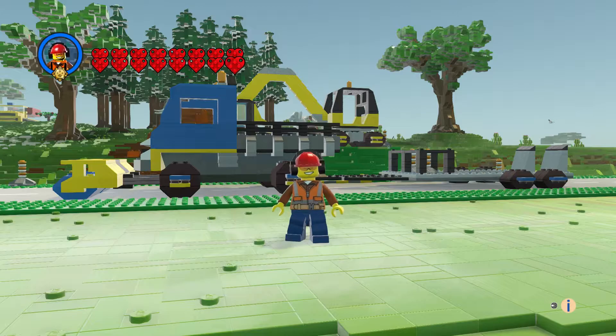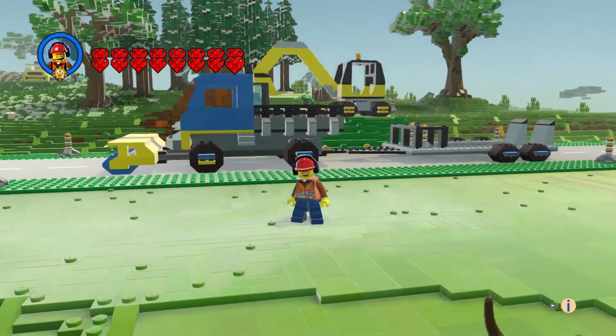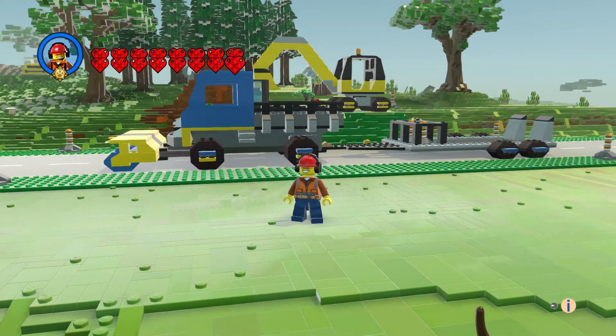Hi everyone, welcome to another episode of Custom Creations. I'm SharkDuck75, and this is the Sweeper and Excavator set. It's a real set — you get the flatbed truck with sides, the sweeper in the front, a trailer, and the excavator.